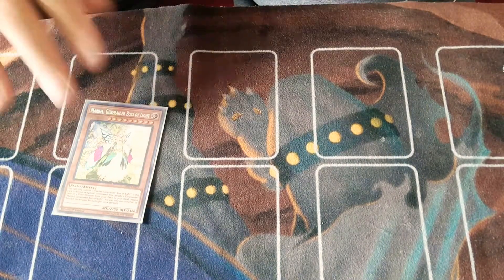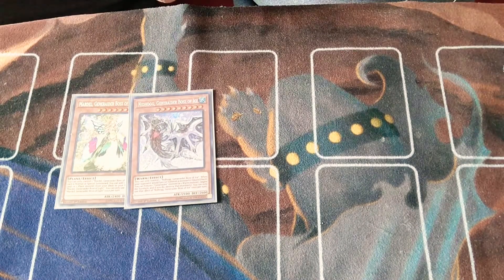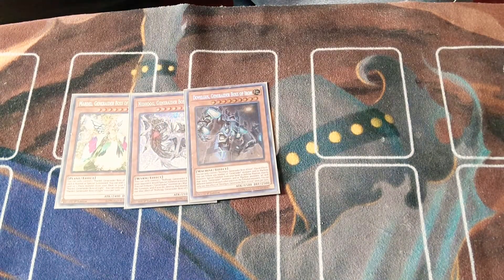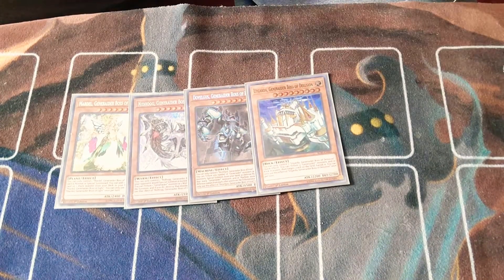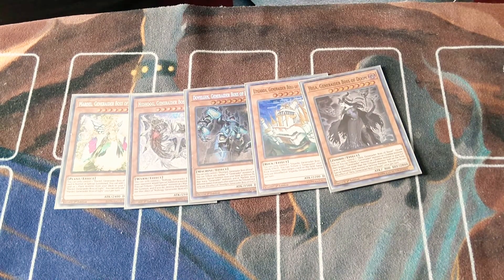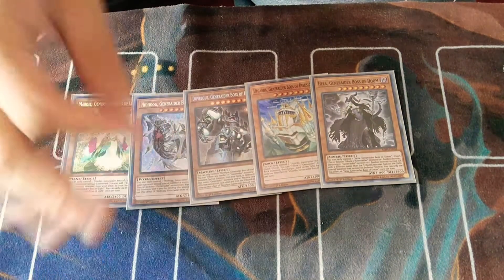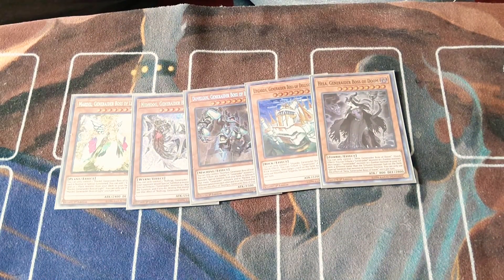The one-ofs: we have Mardel — she's a searcher for Nidhogg, Black Horn of Heaven, or a Solemn Strike — basically negates a special summon. Develgus can unclog your hand by tributing tokens. Utgarda tributes two to banish. Hela tributes tokens to summon from the graveyard, which can come in handy depending on the situation — if you have a Har in the graveyard, you can tribute one to get him back. These one-ofs are great because they're situational, but a lot of the time they're kind of like World Legacy Monstrosity fodder for rank 9 plays. That's it for the Generator side.